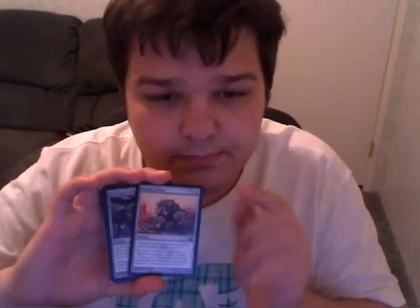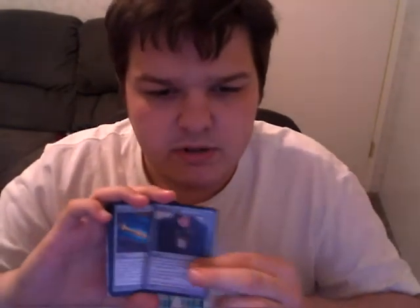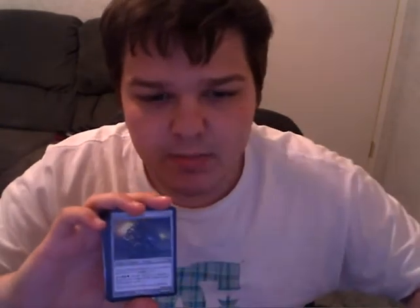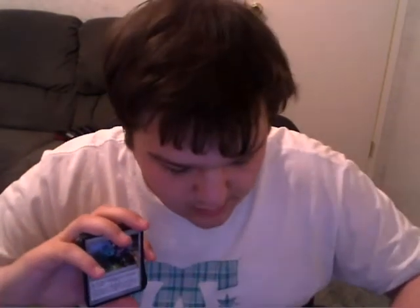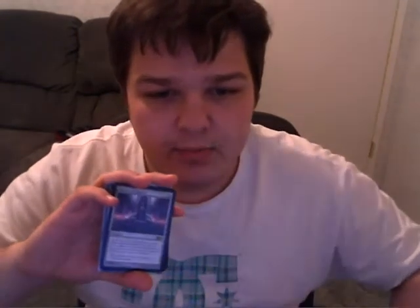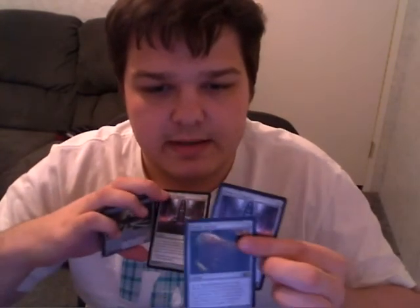Artifacts — and then a couple of lands — and then we'll be done with standard stuff. Chimeric Mass, Decimator Web, Foil Triskelion, Mirror Reservoir, Angel Heart Vial, Sphinx Bone Wand — two — two Etched Monstrosities, a Soul Conduit, a Knowledge Pool, a Steel Hellkite Promo, two Throne of Empires, and a Druidic Satchel.